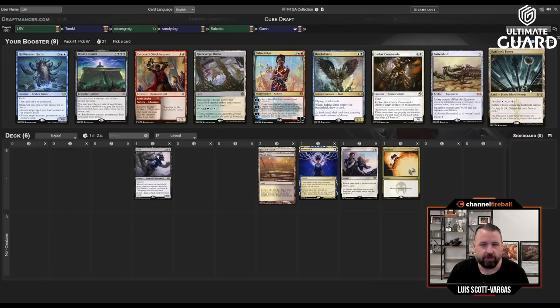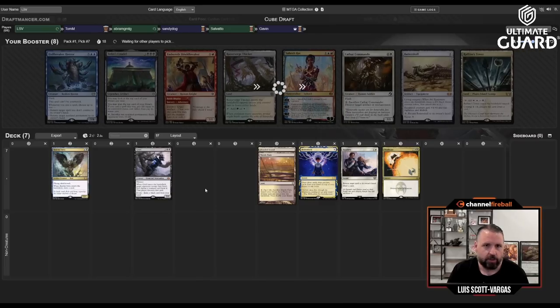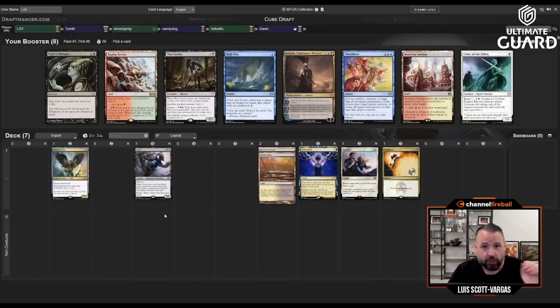I'm passing Tom a Rafine's Tower — probably Batter Skull is still there too. All the white cards went: there was Recruiter of the Guard and Elite Spellbinder. Volcanic went, Snapcaster went — not the end of the world. Next up: Ashiok and Knight's Whisper — that's actually a close one. I'm not taking Usher of the Fallen. I like Knight's Whisper but in a six-player draft I'm more inclined to want Ashiok.